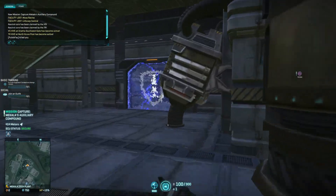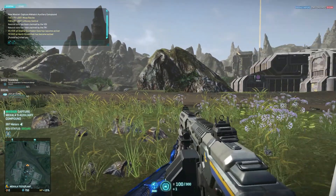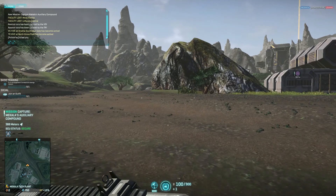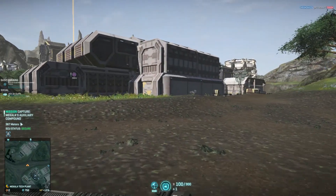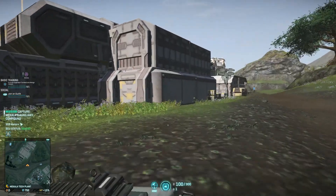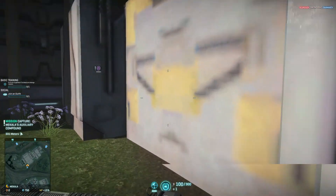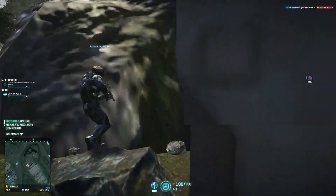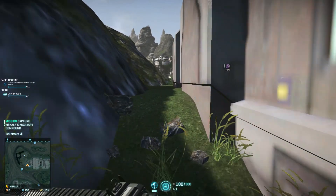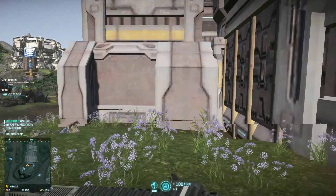I don't know the weapons, I don't know the classes, I don't know any of the strategy. I just know that I have my assault rifle. There's way more going on right now than when I played last night. It's pretty wild. All I know is that if I point my gun at somebody and pull the trigger, there's a pretty good chance I'm going to put them down if they're not wearing more armor than me — and if they are, they'll probably turn around and put me down.